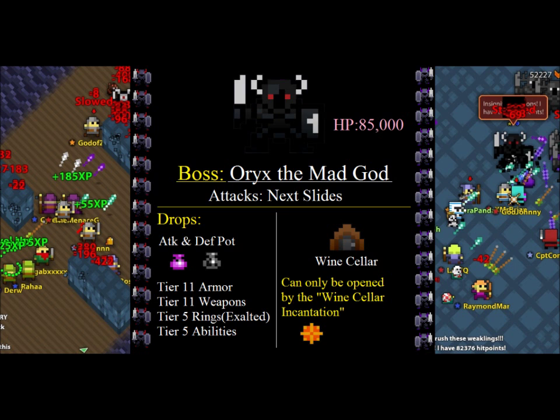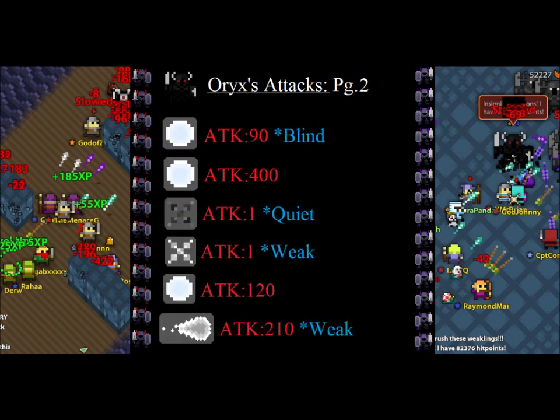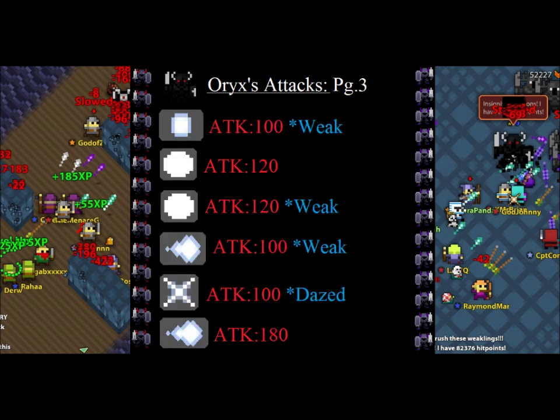And that brings us to the mad god himself, Oryx. We will go over his attacks in a second, but let's look at his drops first. He drops high tier items, but more noticeably has a 100% drop of the wine cellar, which can only be opened with a wine cellar incantation. Oryx has 18 different attacks, which all occur in different phases he passes through. You can find specific information about these phases on Oryx's official Wild Shadow page, but for now you can see an overview of the damage you will be expecting to take.